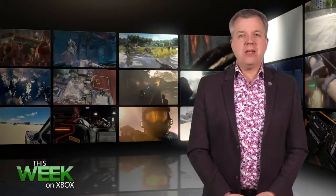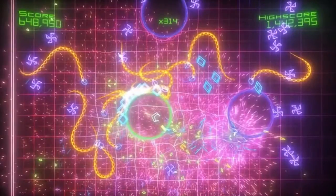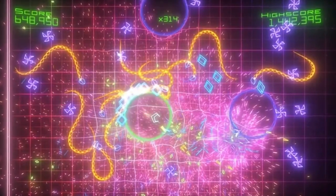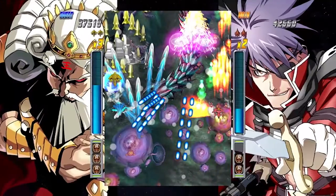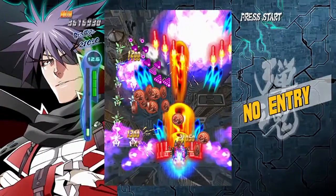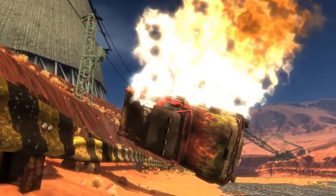New backward compatibility titles released this week, available to play on Xbox One, are Geometry Wars Retro Evolved 2, Geometry Wars 3 Dimensions Evolved, Bullet Soul, Bullet Soul Infinite Burst, Hard Corps Uprising, Harm's Way, and Band of Bugs.